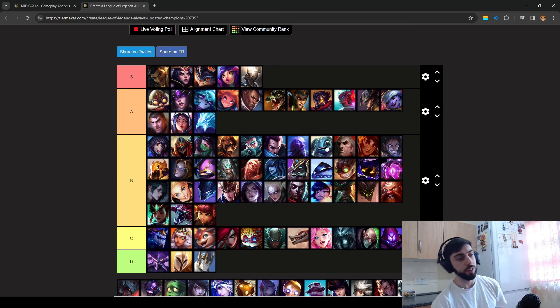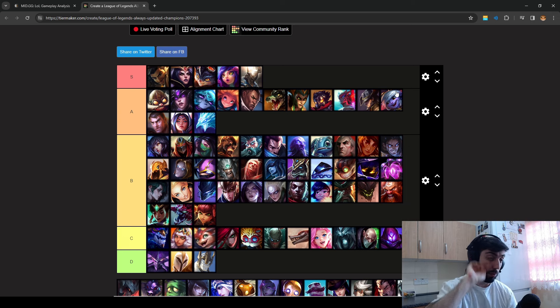Swain is very tanky and annoying — has a range advantage and spams his Q. You need to go bruiser against him because he has a lot of health. It's easier than Renekton in my opinion, but he just pokes you more. Taliyah — you can't really jump on her because she stuns you. She outranges you, but later on it's completely fine. She might have more map impact than you in the early game.